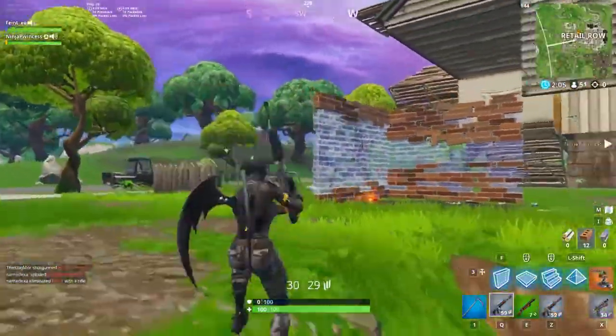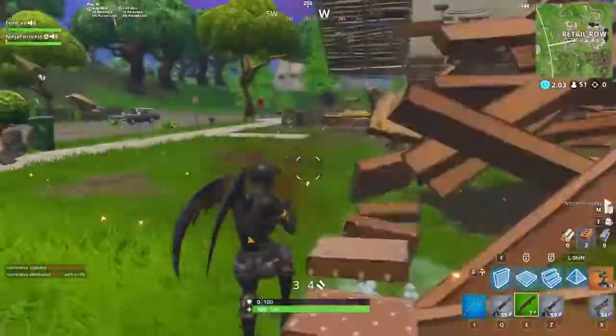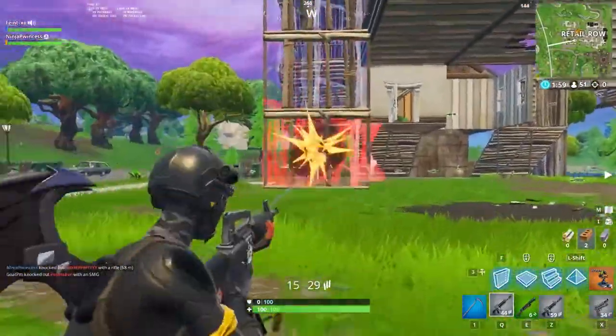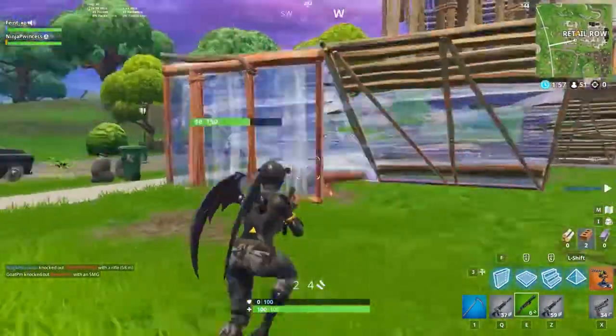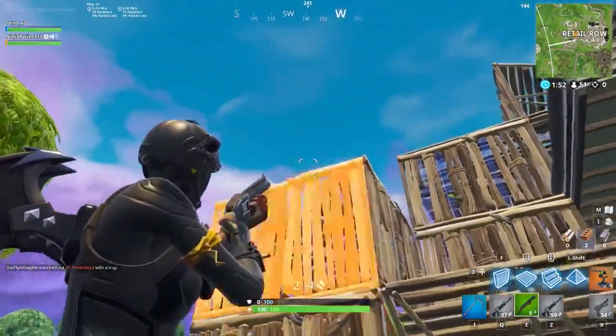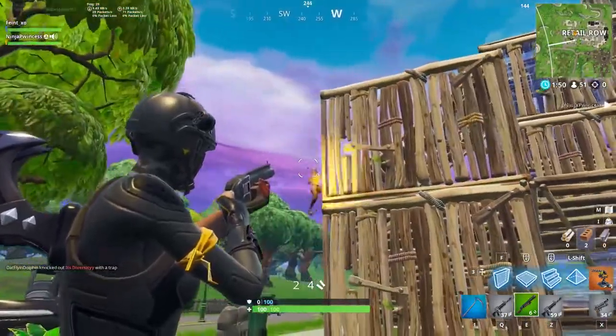For build battles and fights between players at different heights, crosshair placement is more about predicting where your opponent is going to be and holding that angle with your crosshair. This requires you to get into some build fights and learn how and where players are most likely going to challenge high ground, or if you're playing low ground, where they will peak from above.